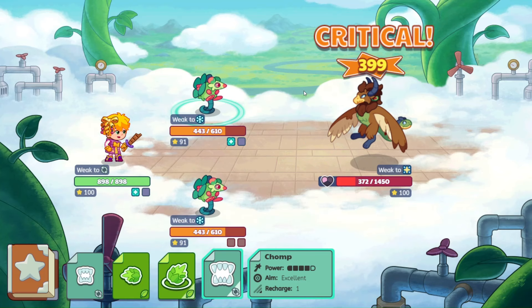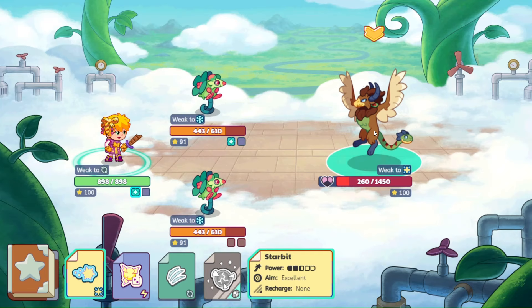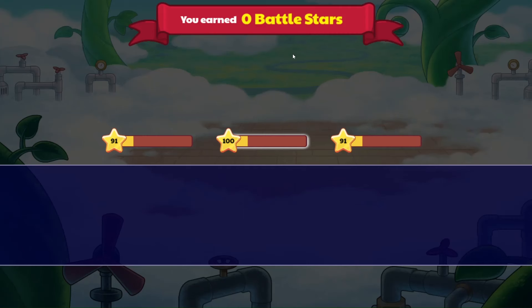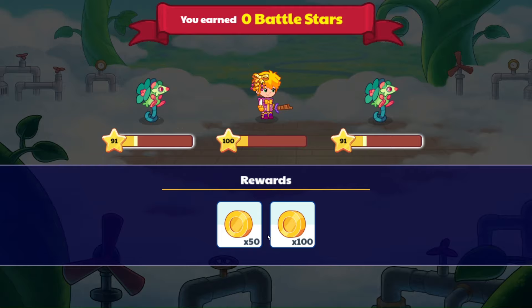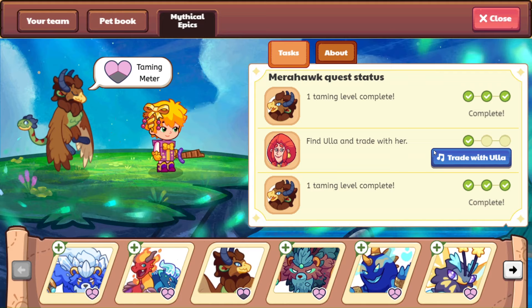Boom. One more hit and we are good. This should be it here. Star bit coming at you, Mirrorhawk. Awesome. Let's go ahead and tap to open this. She gives 150 gold, which is awesome. There was a while where you'd get like 35 gold, so I enjoy that quite a bit more. So we have one more taming level to go ahead and do. Let's go ahead and find Ula and trade with her again.